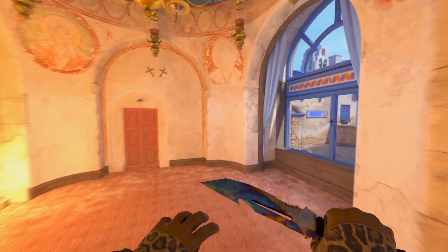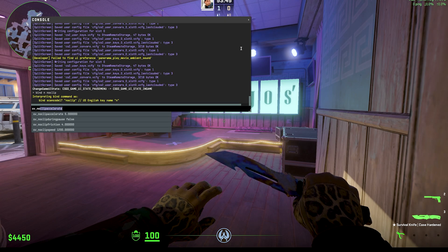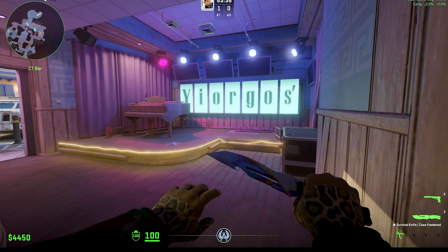You can also directly change the speed at which you fly around the map. The command you need to use is called sv_noclip_speed. By default, the value is set to 1200, but it can definitely be a good idea to lower the value a little bit so you have better control over your movement.